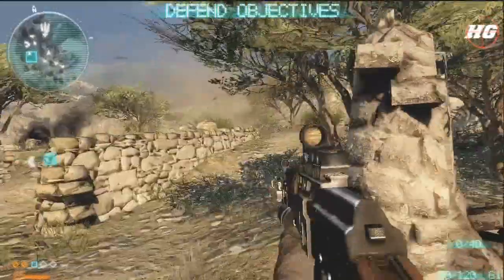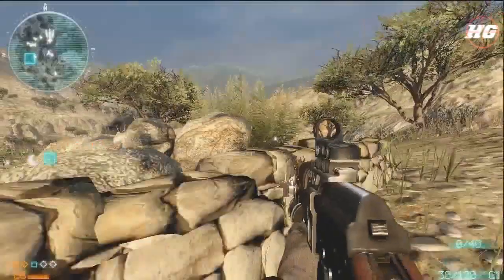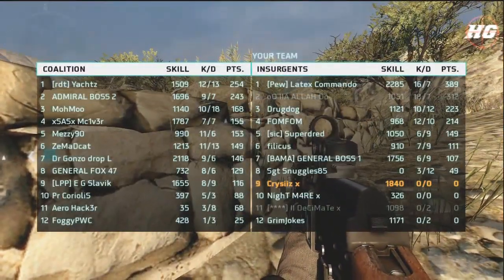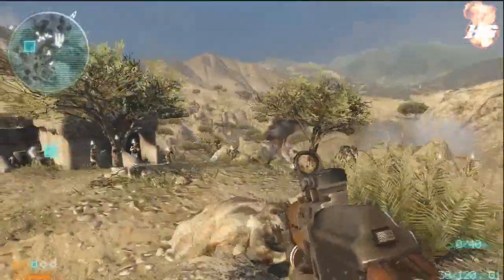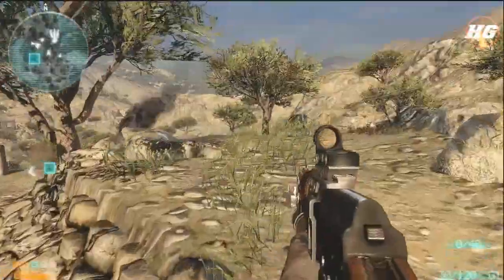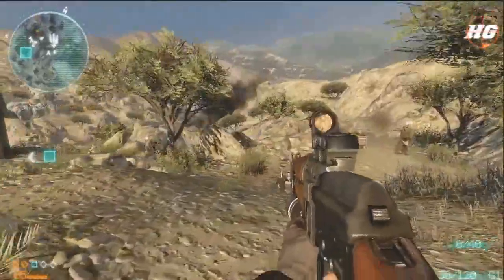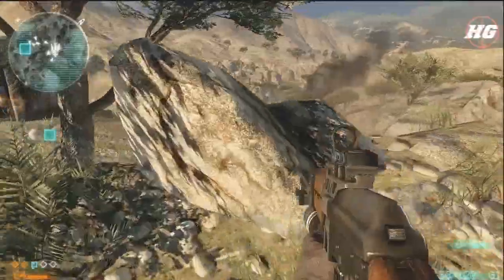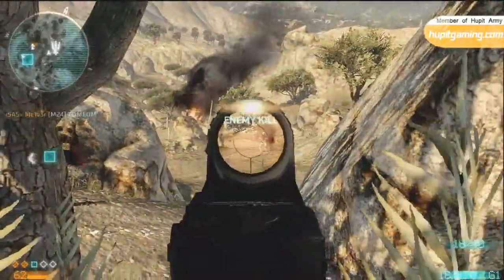I spawn in as the defenders on this Helmand Valley mission mode map, which is the Taliban I'm assuming, and we're trying to defend this bunker to my left here. So I'm going to set up on the right-hand side as I see most of my teammates clustered to the left. I'm using an AK-47 with the red dot sight, which in my opinion is the best gun in the game.